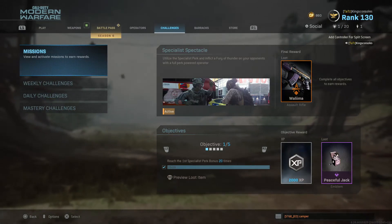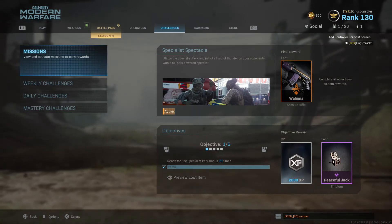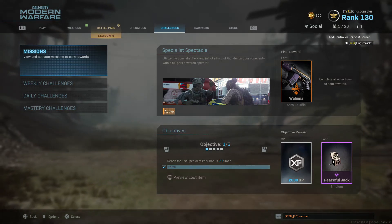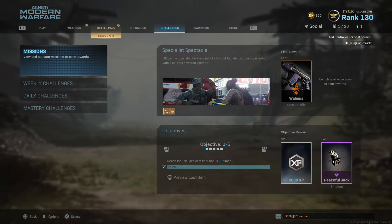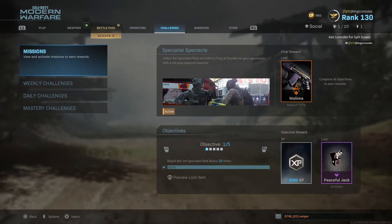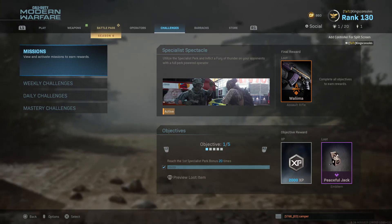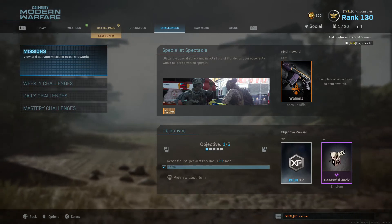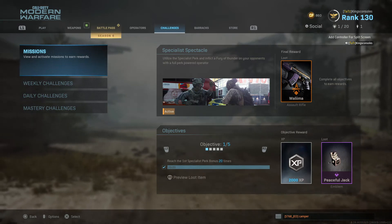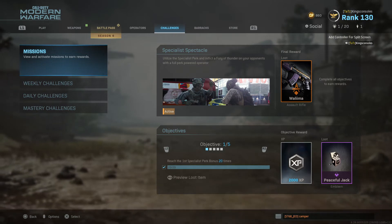Welcome back to Kent's Consoles with some more quality Modern Warfare content. Today we're taking a look at the blueprint achieved by completing the Mission Specialist Spectacle called the Wilma — I don't know how to pronounce that. This is a fun challenge using something I haven't used that often: the specialist perks. You can forgo your killstreaks and have additional perks, and it works just about the same — the more kills you get, the more perks you unlock.